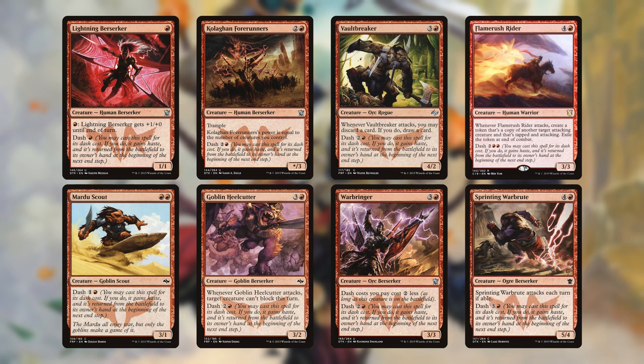Each of these is of varying size. Perhaps the best of the bunch is Warbringer, as it reduces our dash costs. Another interesting one is Flamerush Rider. If it targets Ragavan, the Legend Rule will destroy any token Ragavans, so most of the time you'll want to target something other than Ragavan with it. That said, our next set of cards will trigger from it anyway, so maybe doing that's not the worst thing in the world.